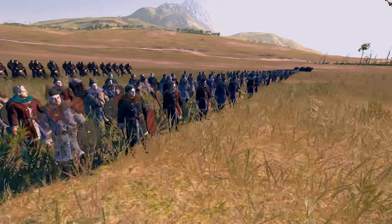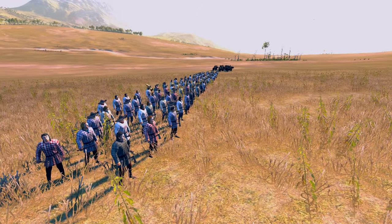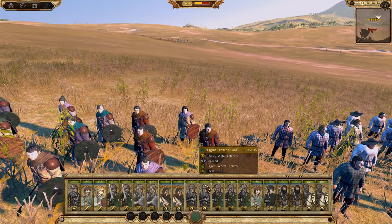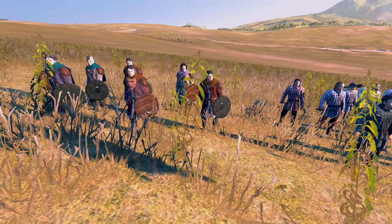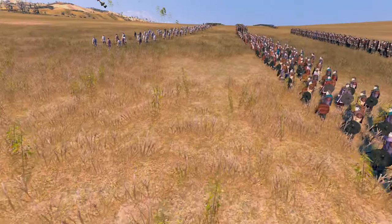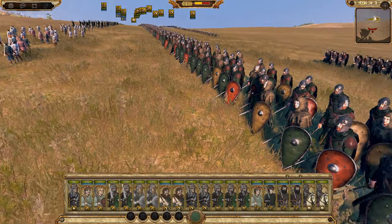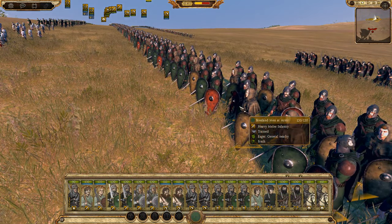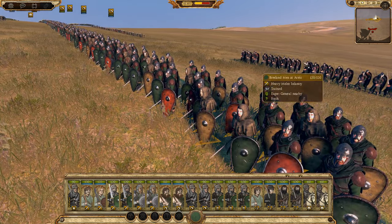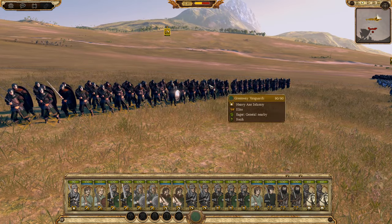These are the rabble over here — all of these are just like random rabble and stuff like that. Oh no, these are Baggins' private guard. He's got his own guard. And then these are the rabble there, and we have archers in the front. So these are Breland men-at-arms, not Greenway guard. These are your Greenway vanguards, which are kind of like the Greenway guard, I guess.